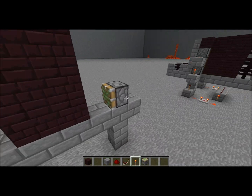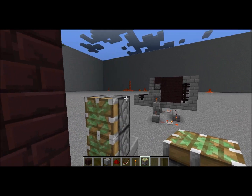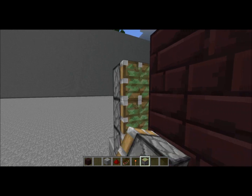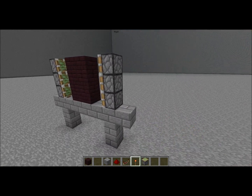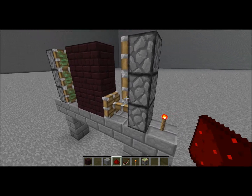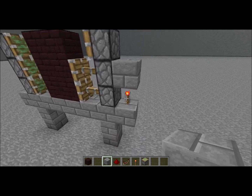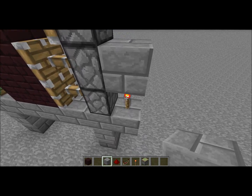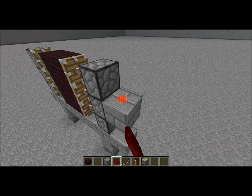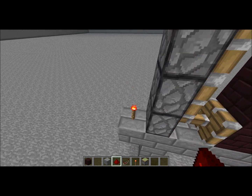That's the basic design. But we have to also add two more pistons on top of these so it'll connect all of it together. So the first step is you want to put down a torch right here so it'll extend that piston. And then another block — the power will go from this redstone torch to this block. And then put redstone on top so it'll power this piston. You do the same for the other side.